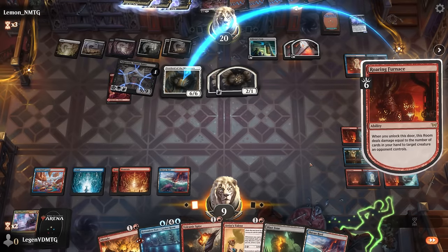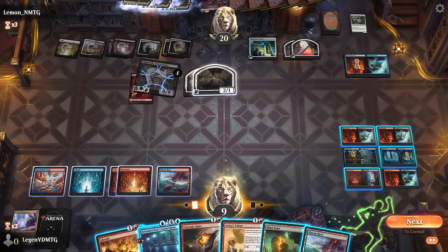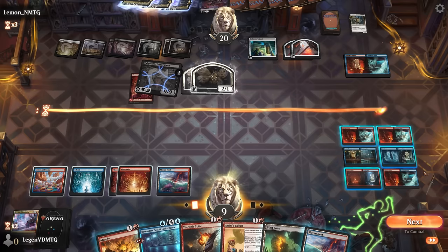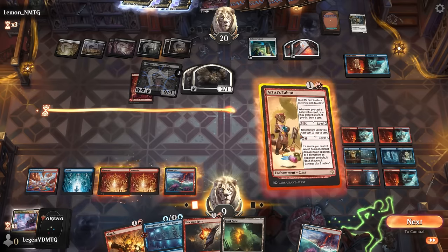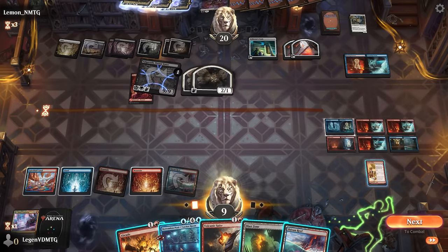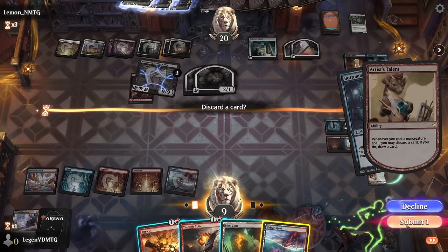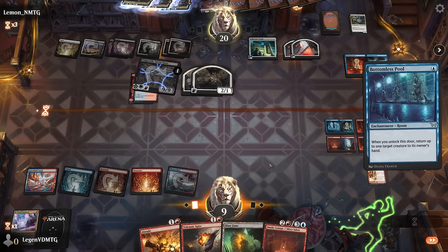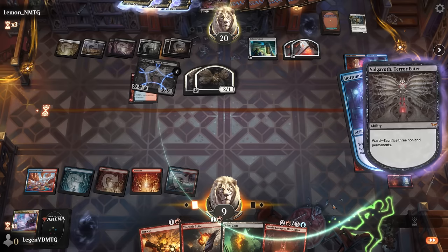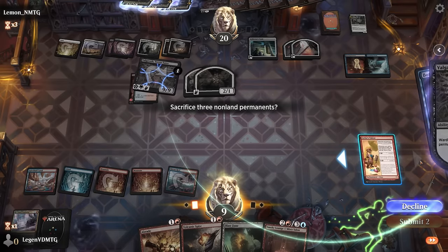Deal with Overlord. I could also play Artist's Talent and then sacrifice that instead — play Talent, play Pool, and then I would have three mana left. This room is four mana. I think we play Talent and then end up sacking the Talent to the ward. Discard a land, find another Smoky Lounge. Pay the ward. So we want to sack the Furnaces that aren't fully unlocked and then the Artist's Talent.